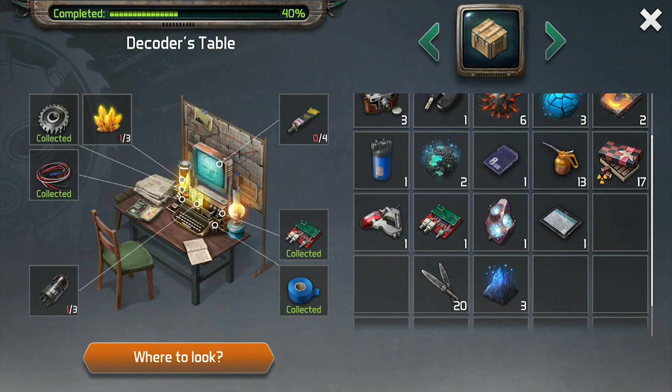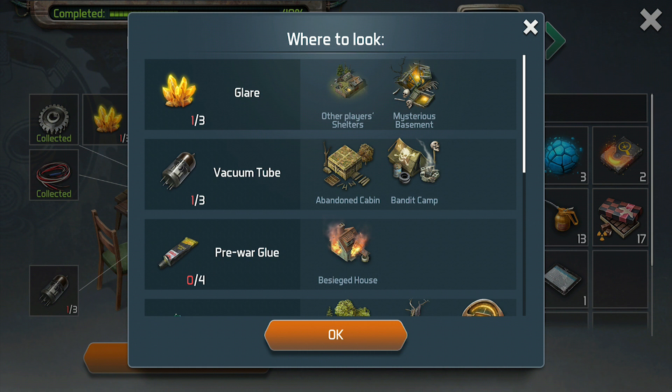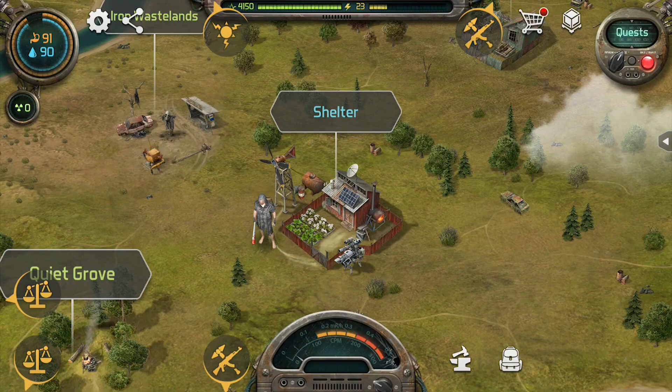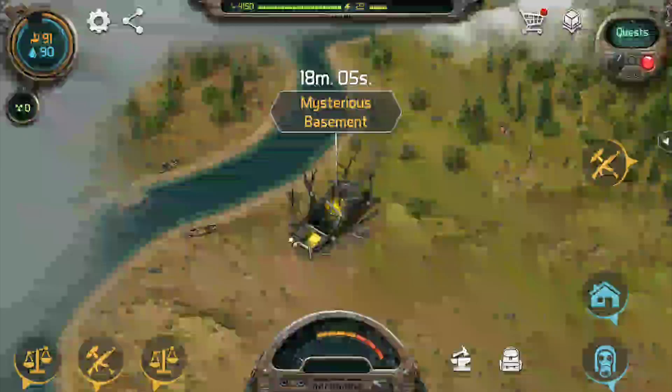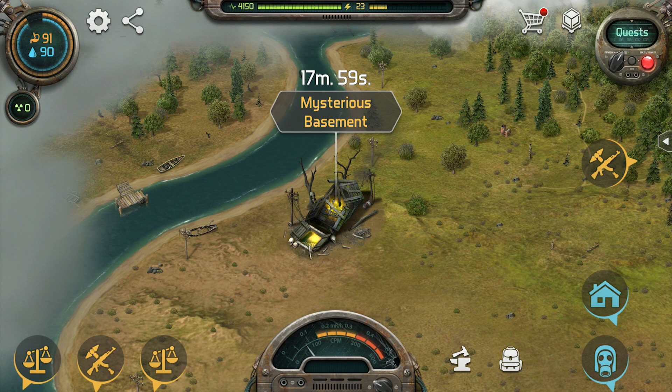By the time you get to the quest to fix the decoder, you will notice a bunch of unique items that can only be obtained at certain events. The slowest ones of these items to get are the three glares because they are found in the mysterious basement, which spawns less often than the other events. The first time you do the mysterious basement, you will find some throwing rocks to kill the firefly operation, but after your first time you will need to bring your own. You can also find glares at AI bases, but they are extremely rare, so it is easier just to wait for another mysterious basement.